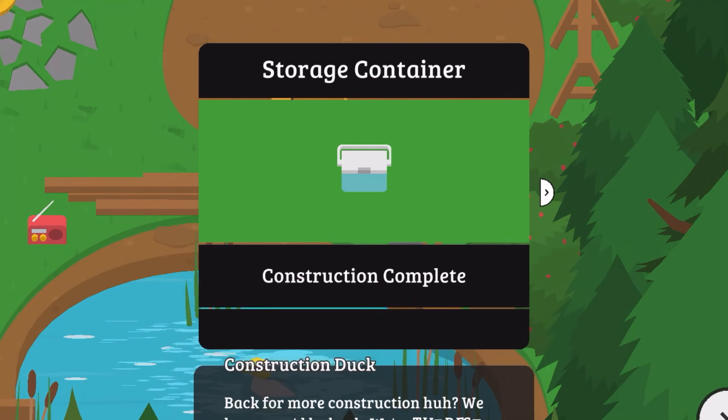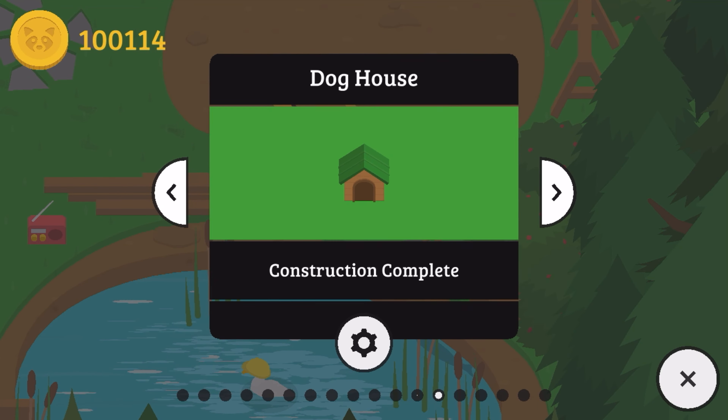Once you get the required money and lumber, you can build the current zone. This will give you teleportation to the racetrack.